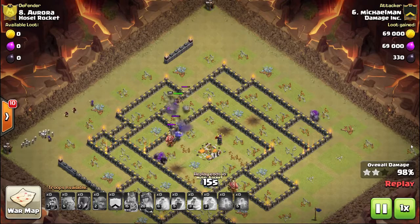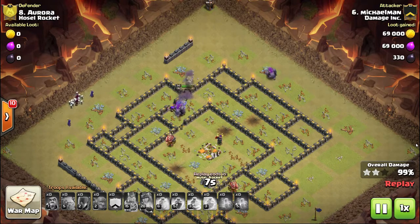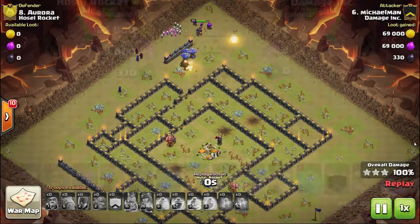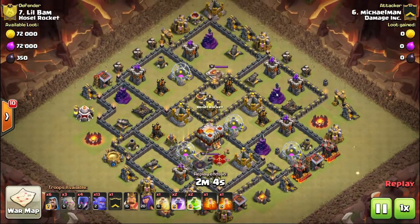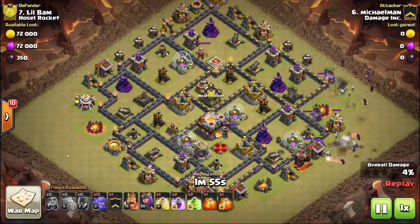That's something to consider when building your base: if you're a Town Hall 10 or high-level Town Hall 9 and you have bowlers coming across, don't line up your defenses in a vertical or horizontal alignment - offset them so the bowlers can't bounce the boulder onto a second defense. Keep in mind that most bowler attacks will have healers on the outside, so offset your air defense by at least one whole set of walls and make sure it's not lined up with an outer defense.